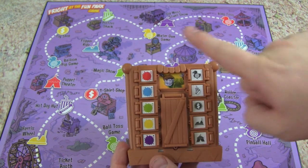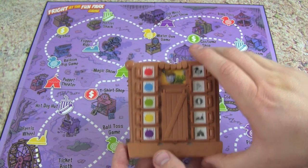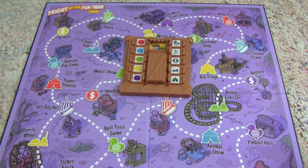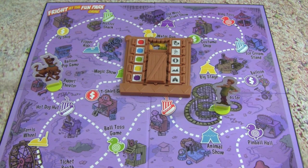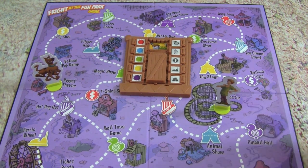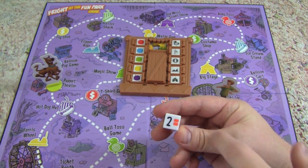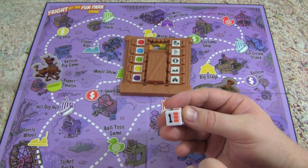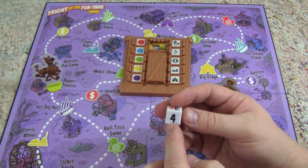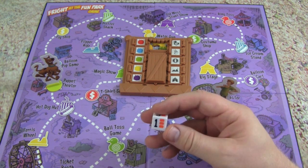Let's get this one. Don't turn it over and then slide it into the decoder. Let's see what we're trying to catch - oh, we're still trying to catch a werewolf, but we don't know where he's at, because each time we play it's a different game and he can be somewhere different. So we can put our markers wherever we want to go. Where do you want to start your Scooby? I'm going to be right here at the Puppet Theater. I'm going to put Shaggy at the roller coaster.